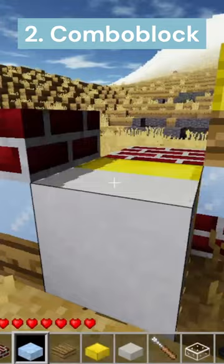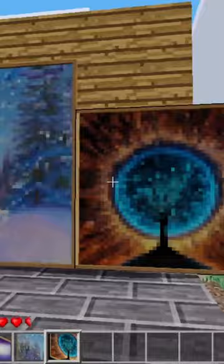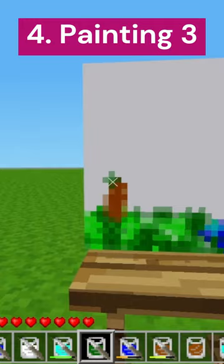Painting Gallery adds several craftable paintings that look very nice as decoration. Or, if you'd rather make the paintings yourself, I would try Painting 3, which is really cool. It allows you to make your own paintings and then place them wherever you like.